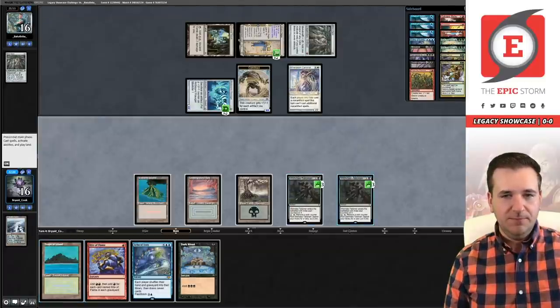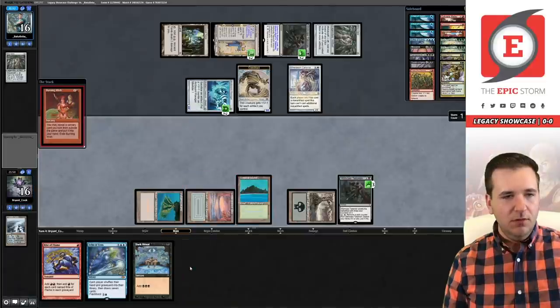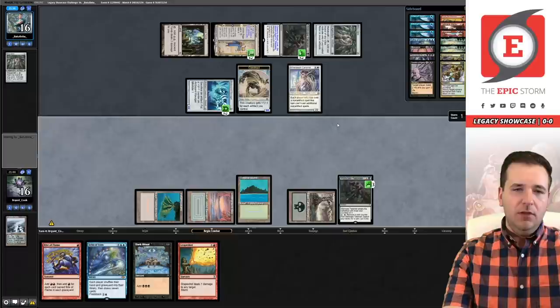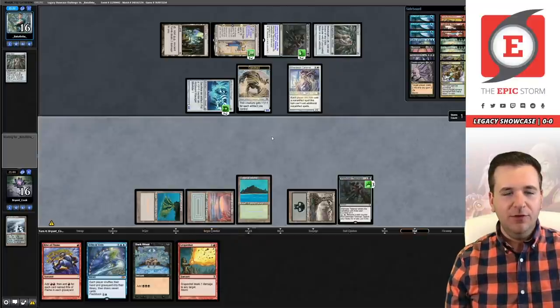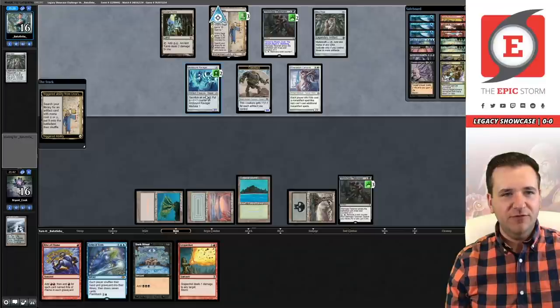I don't know what to do here. If I give them Wish Claw they can activate it and then sacrifice a Ravager. I guess that's my out though — that they don't use it, and then I go get Lion's Eye Diamond next turn with Wish Claw. This is going to be tough. Our opponent gets their third chapter on Urza's Saga right now.